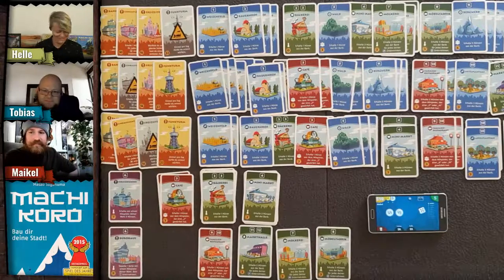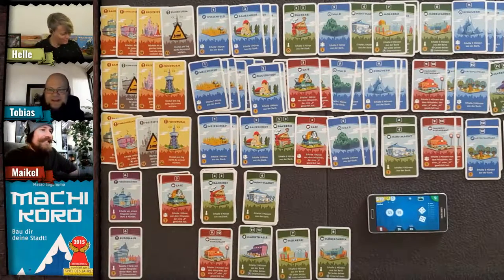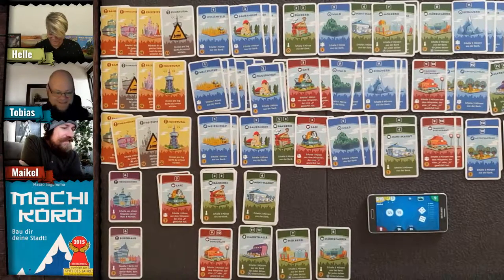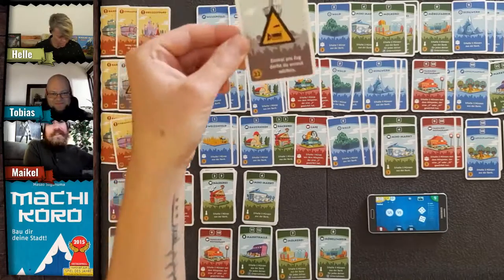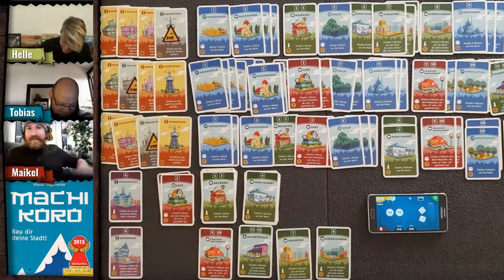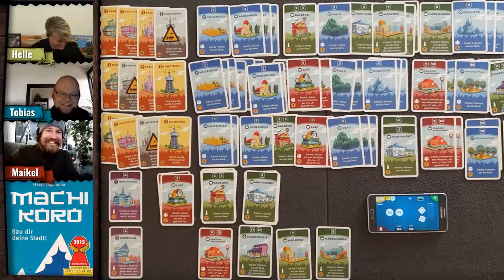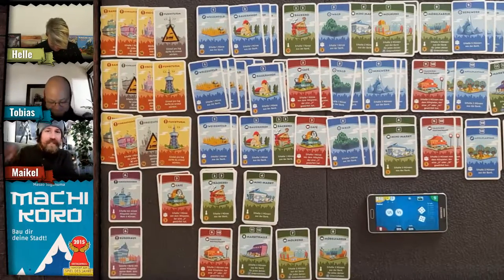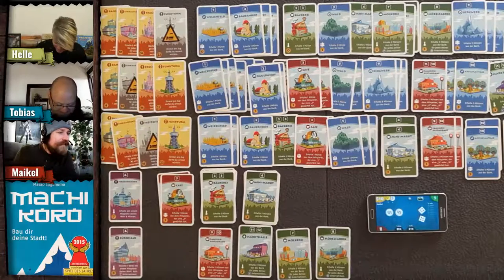Helle rolls two dice — a nine, 15 coins for her mines! But that's not enough for her final building. She considers rerolling but hasn't activated that card yet. She has to give Tobias two coins for his restaurant, and keeps the nine.